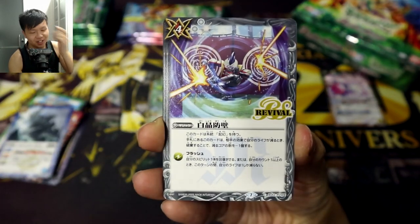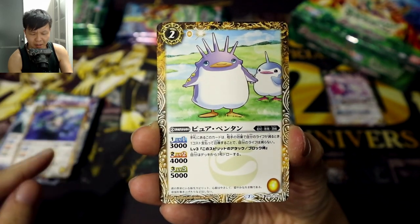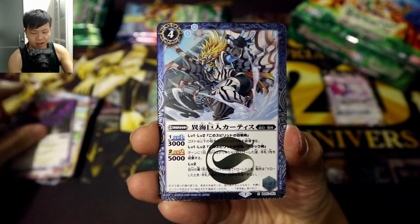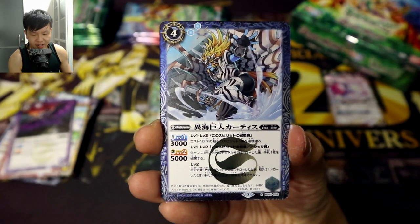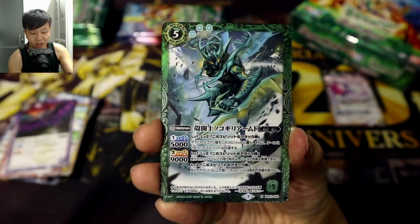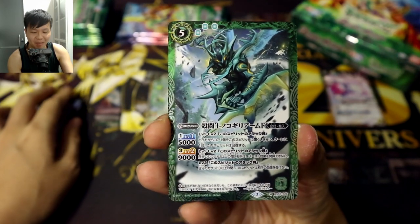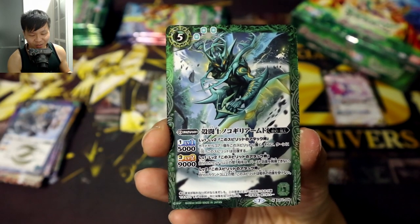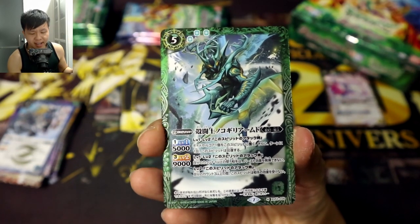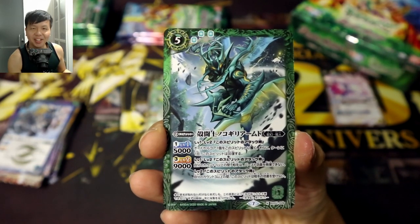A revival version of Crystal Wall — very nice, probably made more relevant for the current era. Pentan cards too. And our rare is Mutant Ocean Giant Curtis, and it looks like we've got another foil immediately! Three packs in a row? This time it's a really cool — I think this attribute in English is Shellman Kakujin. It's a green Master Rare: the Shell Fighter Nokogiri Arm.